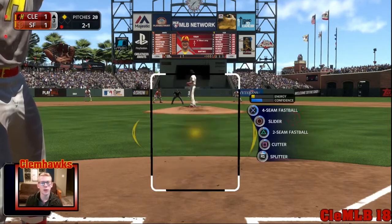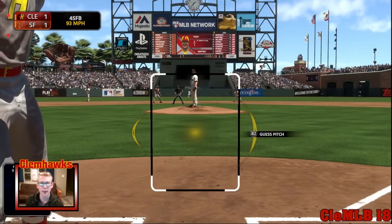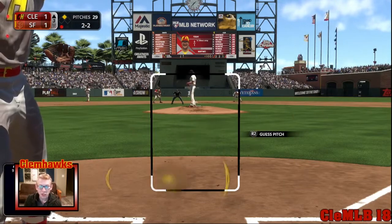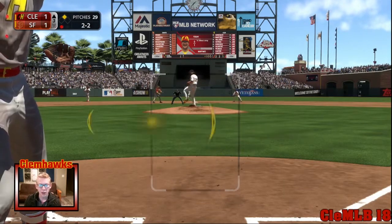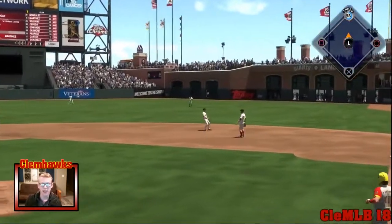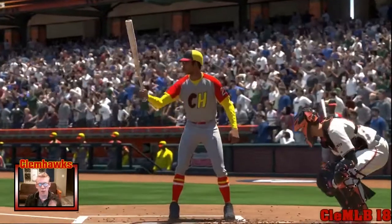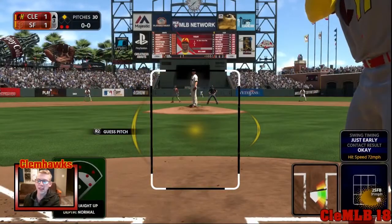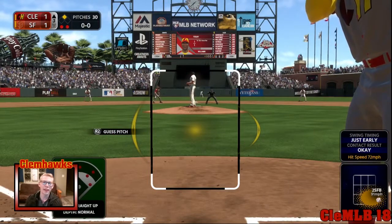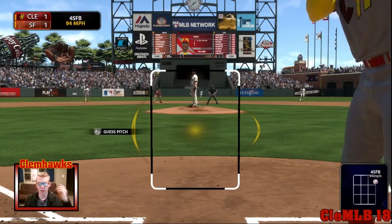They will throw you a pitch during the at-bat — tee off on it. That's basically it, you just have to be patient, find your pitch and drill it. Sometimes you'll have to swing at something too close and it's just an out, but you still made contact. Look at that — that was right on the edge, way too close. The final thing is: you will get out.